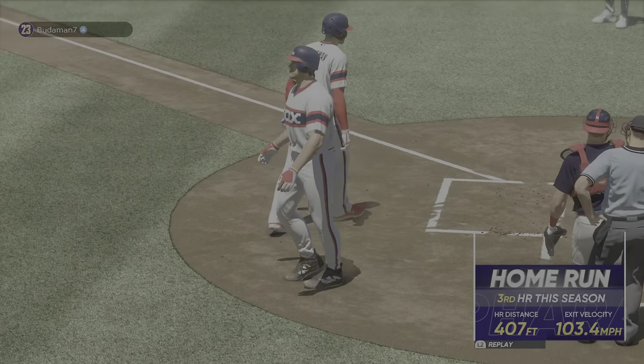1 down. Stepping in, the slugging shortstop, Troy Glaus. Outfield playing very deep, not wanting anything over their heads. 2-1 now. High fly ball, pretty well struck out towards right center. That one back, and forget it.